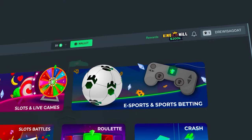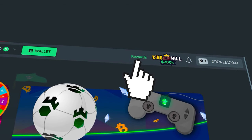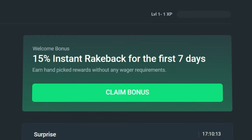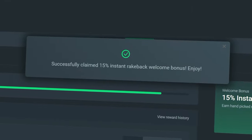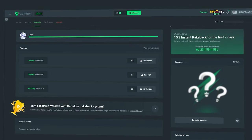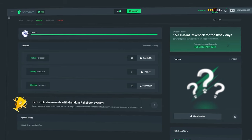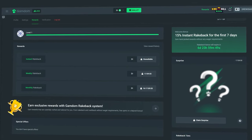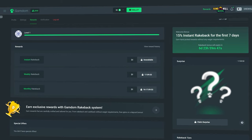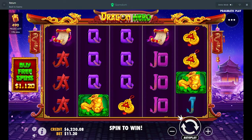Guys, before the rest of the video continues — if you want some rewards on Gamdom, click in the top right where it says rewards, then on the right side click claim bonus, type in 'drew' and hit claim bonus. You'll get 15% rakeback enabled on your account and access to instant, weekly, monthly and daily surprise rakeback. It helps the channel and keeps these videos going — good luck on the bets.